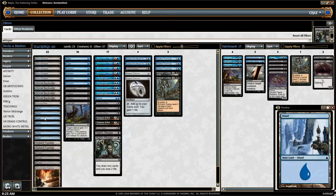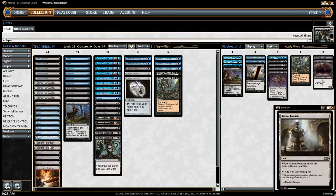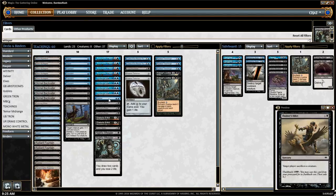We also have three Islands and three Swamps, bringing us to 18 blue sources and 14 black, and two copies of Radiant Fountain. Obviously, you can bounce this to your hand with Aqueduct or with Deprive.